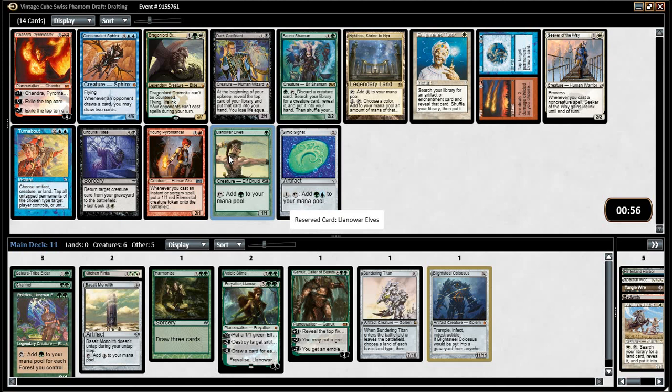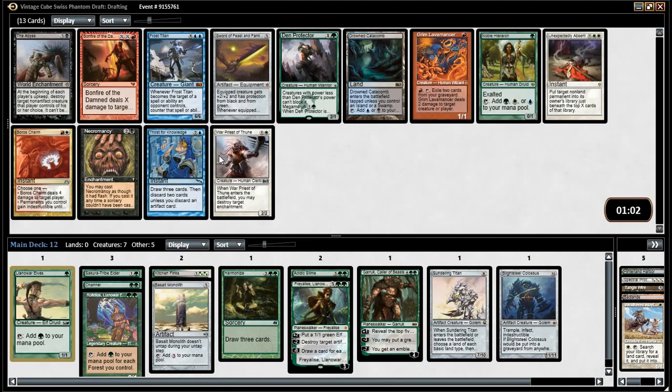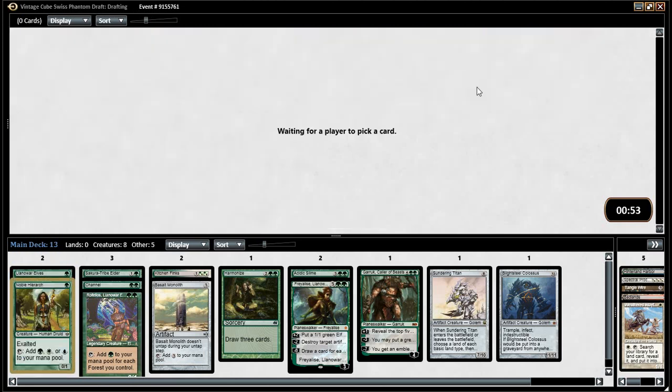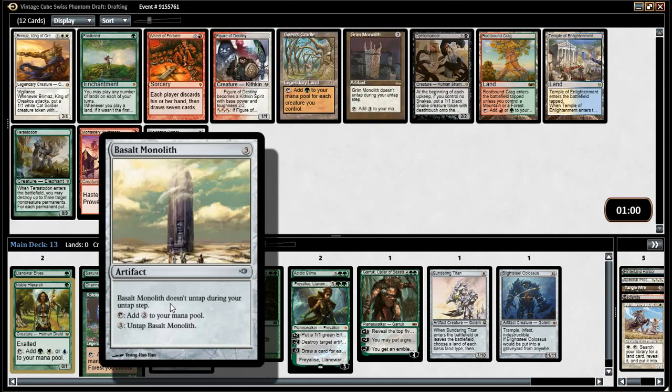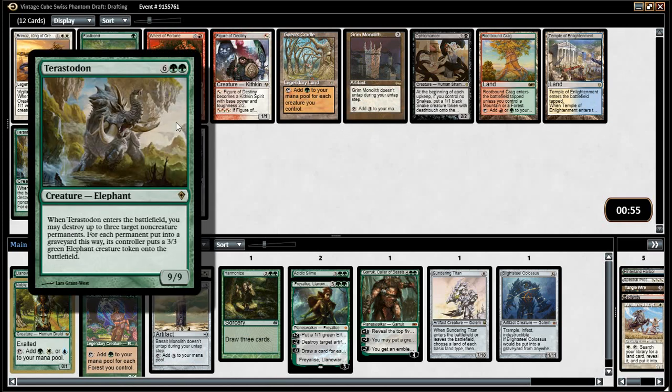I don't have a turn one play — is that stupid? I don't think it's stupid, per se. Den Protector is good, but I think it's Hierarch, probably. They just let us cast things early and then we're kind of off. Fast Bond. Gaia's Cradle — oh man! When it rains, it pours.